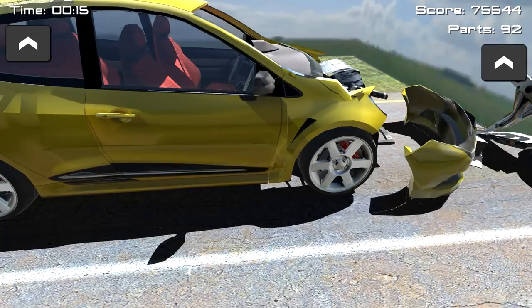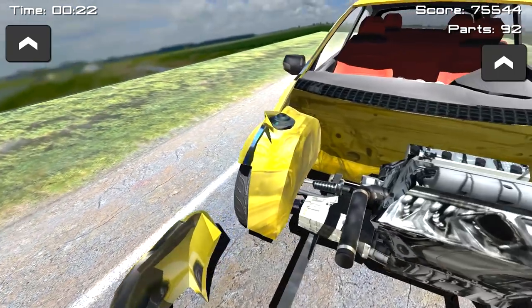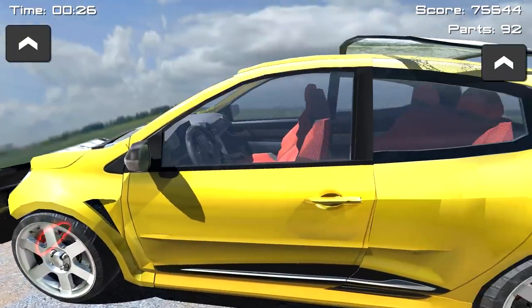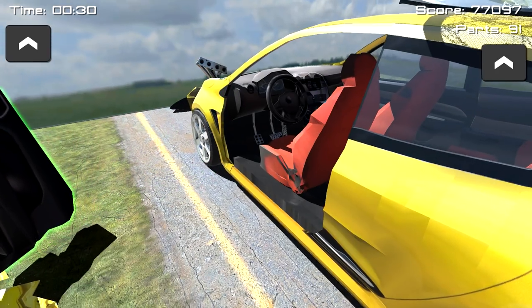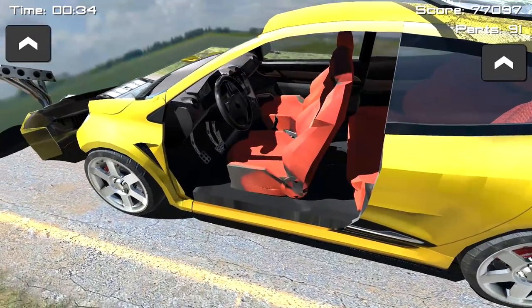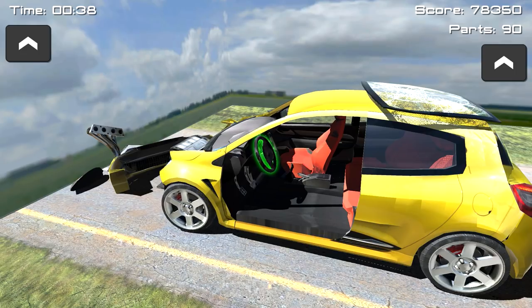Ew, what's on my finger? There's 92 parts on this thing? Oh my god. Can I open the door? Can I rip the door off? It's not hard to rip doors off, I'll be real. Can I rip things out of the interior? Yep. Can I get the steering wheel? Yep. Oh it turns? Holy shit — well, not for long.